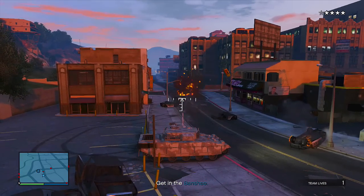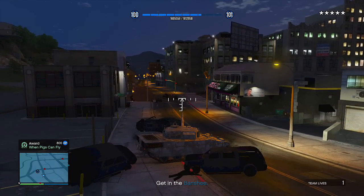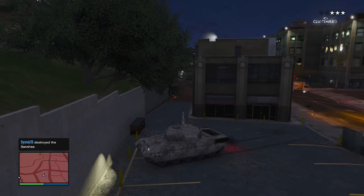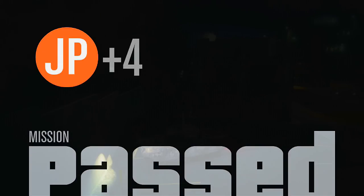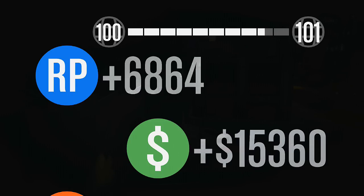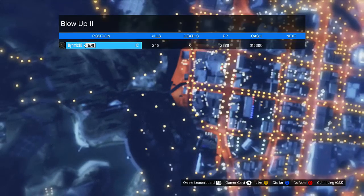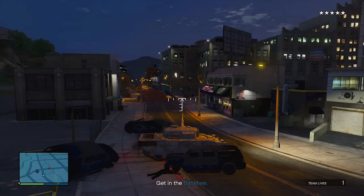You're gaining RP throughout the mission as well. Once you've waited 6 to 8 minutes blowing the police up, you can then blow up the banshee. As you can see, 15,000 cash and 8,000 RP, plus the 1,200 from the in-mission awards — that's nearly 10,000 RP and 15,000 cash for roughly 6 to 8 minutes of your time, which is just crazy.